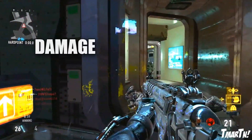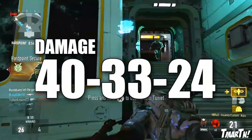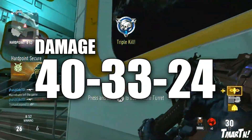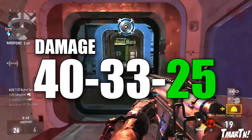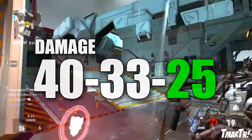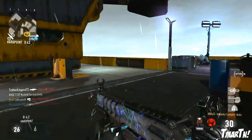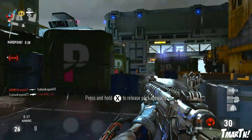In terms of damage, it goes from a 40-33-24 weapon — which makes it a 3-shot kill up close, a 4-shot kill at medium range, and a 5-shot kill at long range — to a 40-33-25. So, 3-shot up close, 4-shot at medium, and 4-shot at long. Basically, it's a 4-shot kill anywhere across the map, and then when you're up close it's down to 3, which is already very, very good.